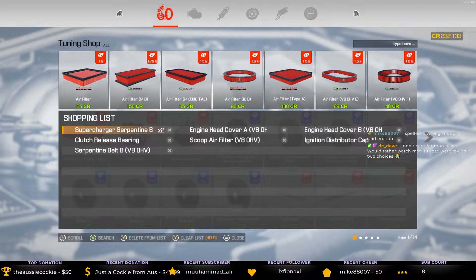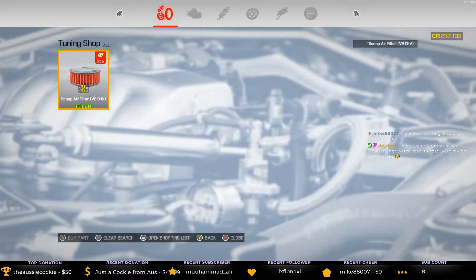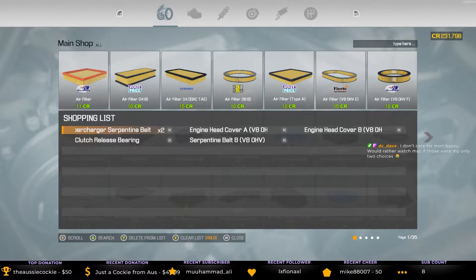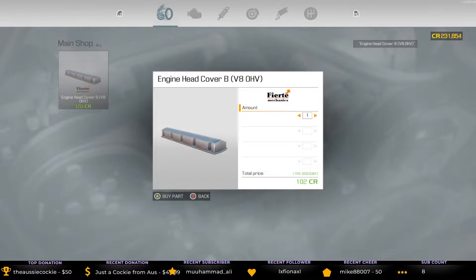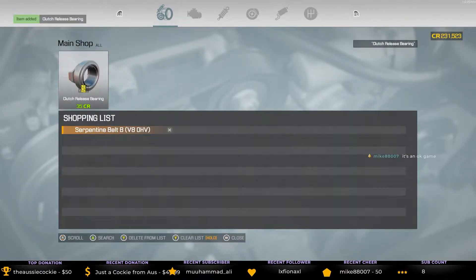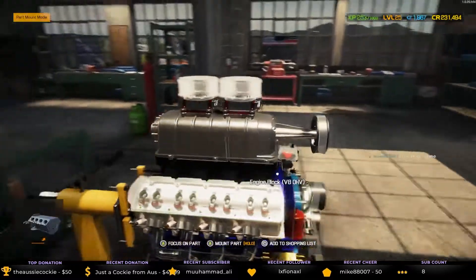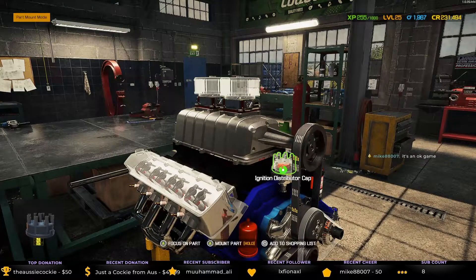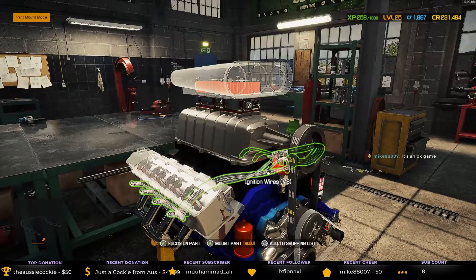Right, back to the tune-up shop. Supercharged — nope, didn't think so. Engine cover — nope. Though I thought maybe. Nope. Knew that one. Yes, I knew I could get that here. And I can get that here as well. And that I won't be able to get here. Then I'll press the wrong button — who saw that coming? Right, can I paint these engine covers? I'd better be able to paint these engine covers. And I know what color I'll be painting them as well.